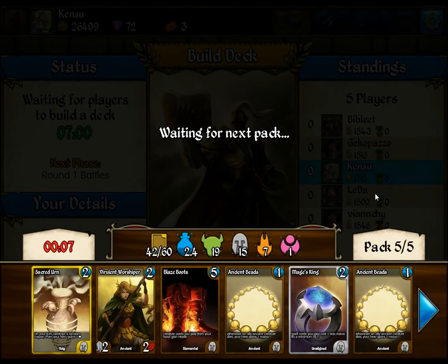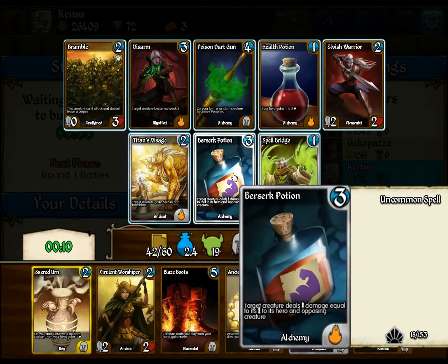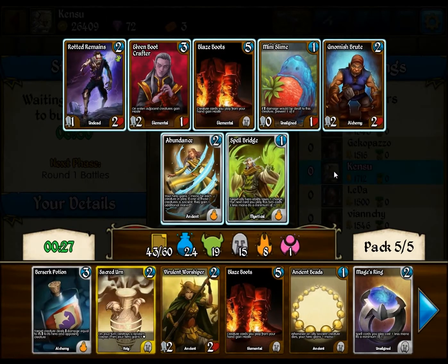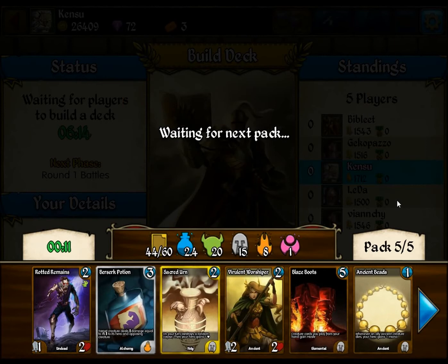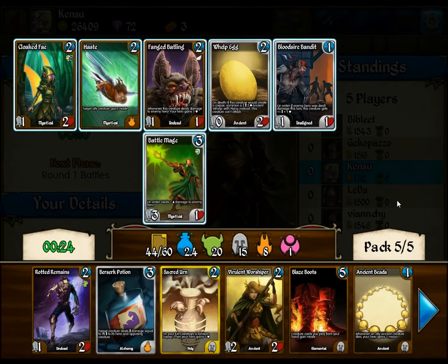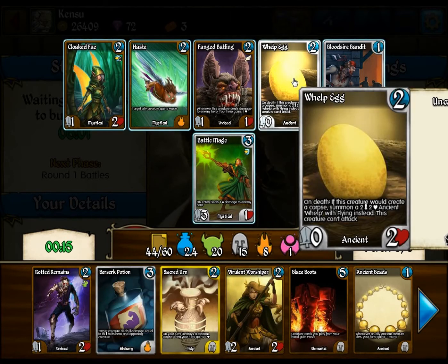This is turning into an ancient deck with a dust sub-theme. No dust stuff. There's no ancient creatures — I guess we're just going to take the Berserk Potion. Choices between the Berserk Potion and the Disarm. I already have one Disarm and Berserk Potions are actually quite good. We have a Bear, Abundance, Spellbridge, Rotted Remains, and Elven Brute Crafter — they're all decent to mediocre. Rotted Remains goes with our dust theme, so we'll go ahead and stick with that. There's another egg. Got a Battlemage, but there's no ancient creatures other than the egg, so we'll just grab that.